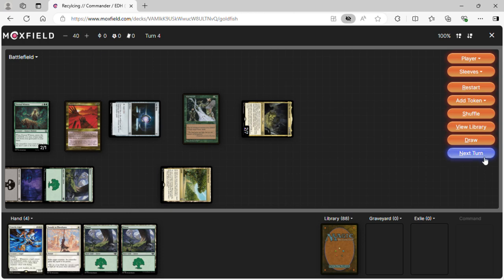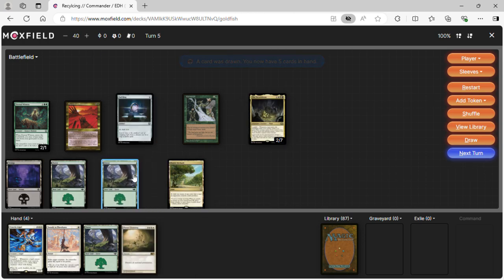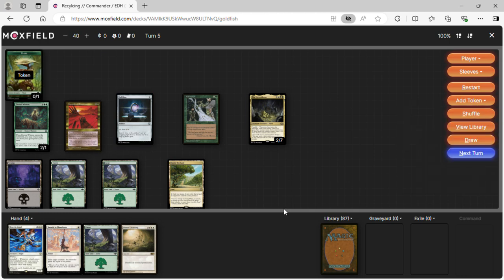We just have more lands in our hand. Next turn we're missing white mana — we only have one white source, so we play lands and make plant tokens. We really wish we had white mana.